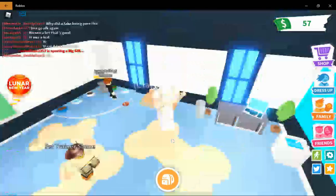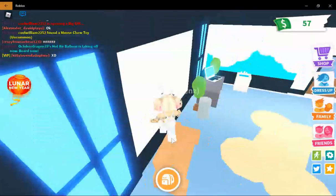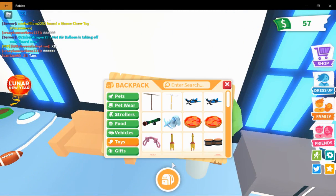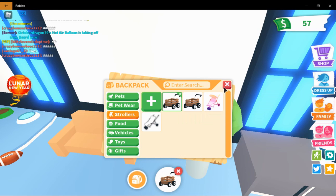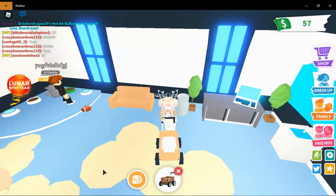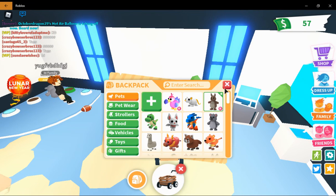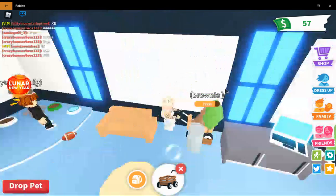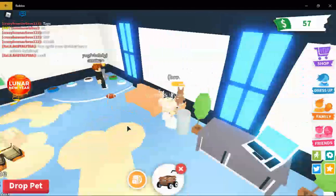The next secret place is actually behind the school. It's a glitch and you're going to need a stroller and a ride pet, or a baby which you can pick up. I'll take the crate stroller — I happen to have two of them — and then we can take a ride pet. I'll take the ride kangaroo. Someone's already trading me. He's not for trade, he's for the glitch.